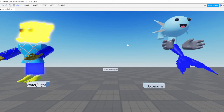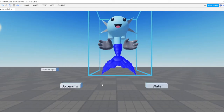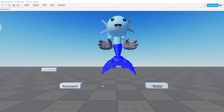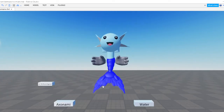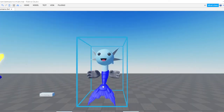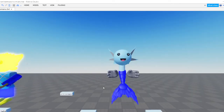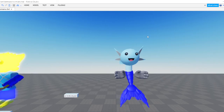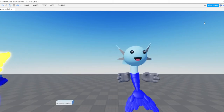Look at that — this Lumion is looking awesome. It is called Axonami. Axonami is a Pure Water Type evolution that evolved from Digi Low Tool starting at level 35.